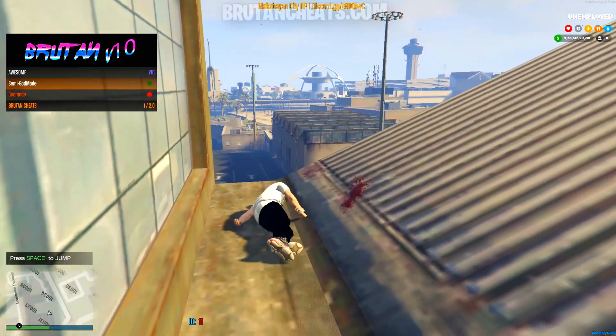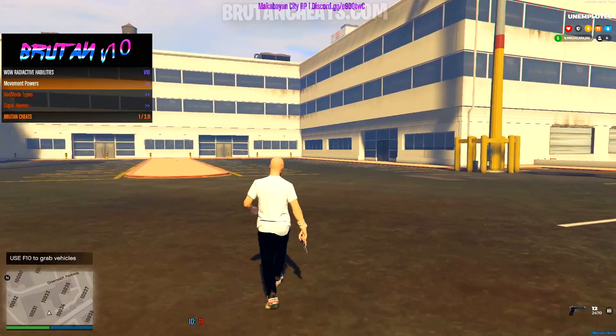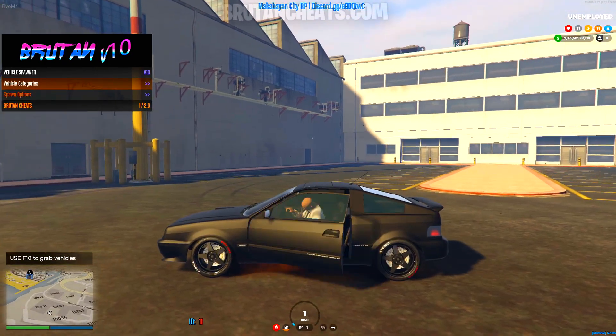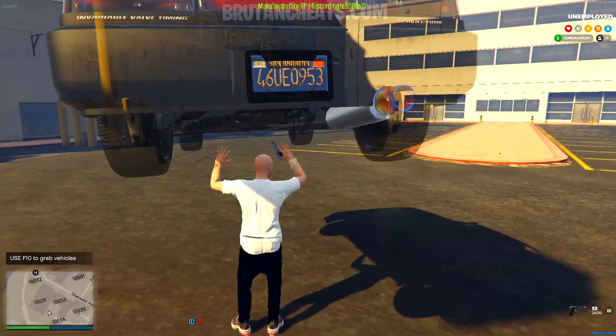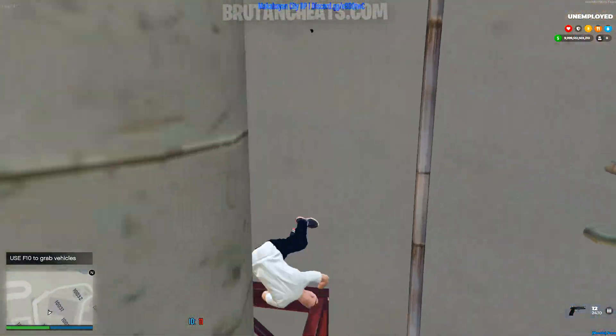Here we have some god modes. We have some super powers also. Let me show you how the hulk mode works. Basically, when you're close to a vehicle and you press F10, you can grab the vehicle and throw it in the air for example.